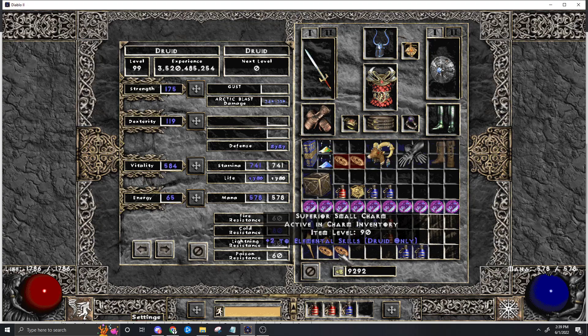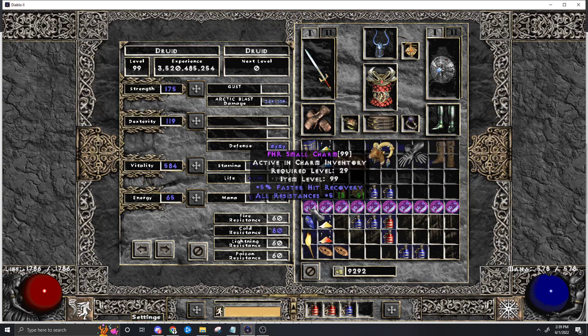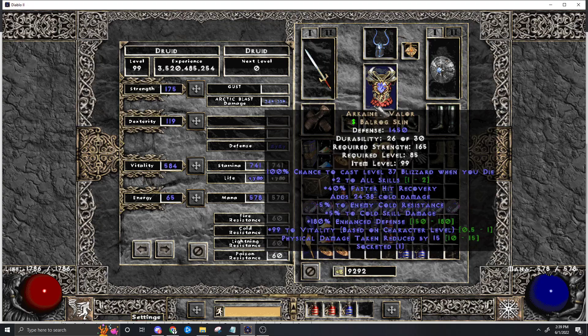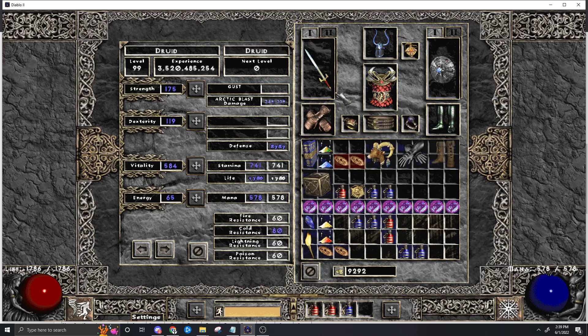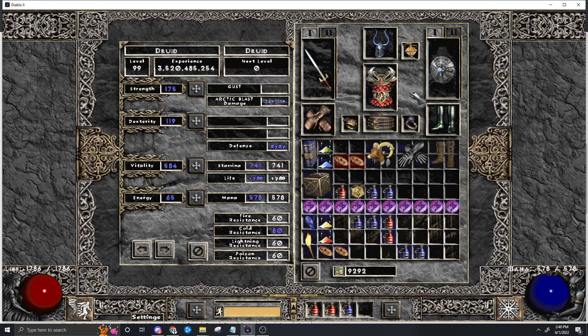You want 7 elemental skillers, Annihilus and Torch, and then of course all-resist stuff. This build is lacking in resist, so you probably want to slam resist in a bunch of stuff, or you could drop 1 to all skills and go for the Vipermagi armor and you'd be at the resist cap. The cool thing about the itemization here is that we don't have to use runewords, so we have a lot of options for facets - the sky is the limit with this build in terms of how GG you want to make it.